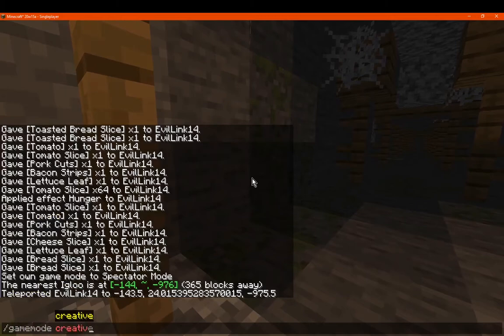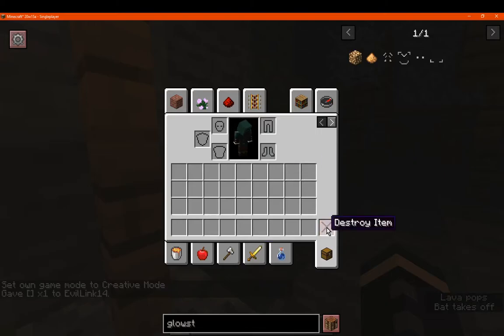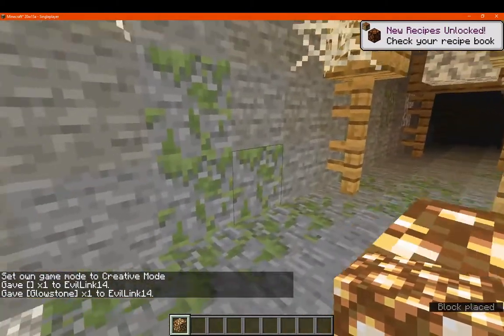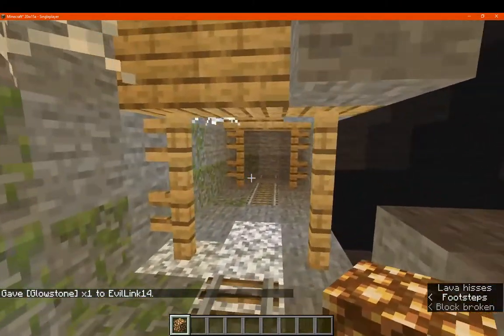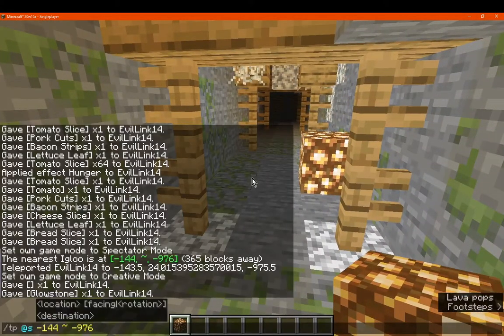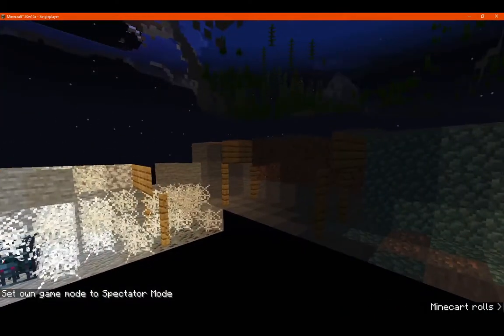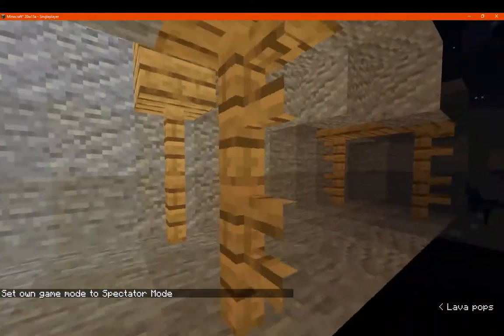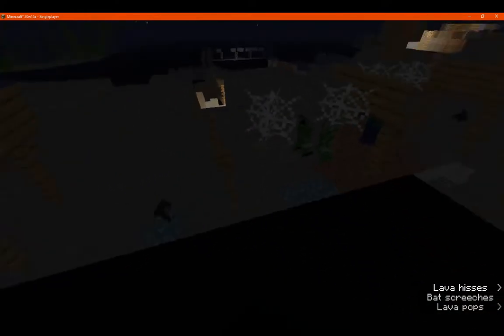We'll just go into creative and get some glowstone to position elsewhere so you can see some mossy stone generating naturally here. Just go to spectator again - we're obviously under an igloo, but we can see the prismarine here as well. Let's see if we can find any of the other structures - we can see small amounts of it there.